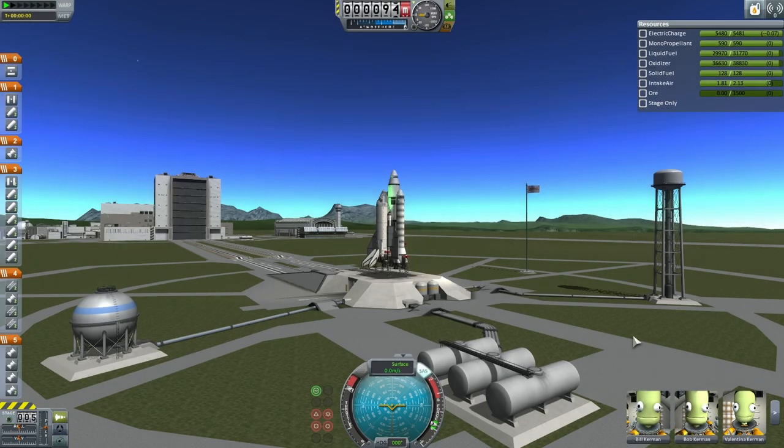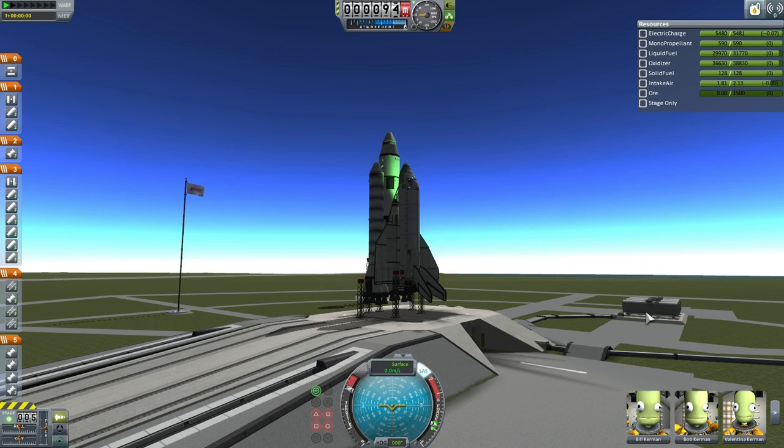Hello and welcome back to my Sandbox EDB series in Kerbal Space Program 1.0.2. This time we will feature the second mission of the EDB shuttle, ETS-2, which will bring the second module of Hoffman Station to orbit. This is the in-situ resource utilization module which will help convert ore into usable fuel, and also features two large solar arrays that will provide power to the station prior to the arrival of the large solar trusses.